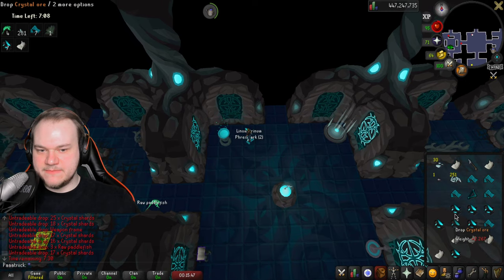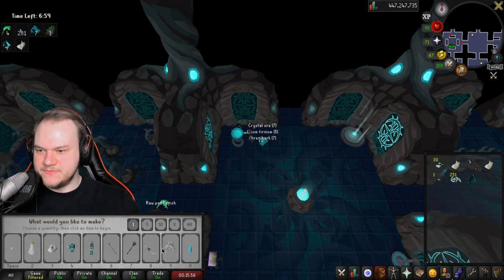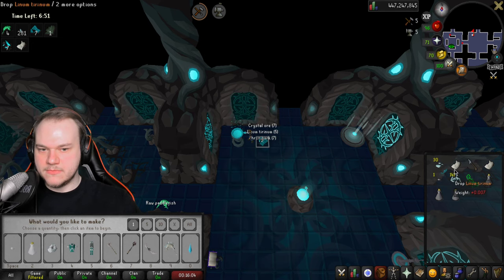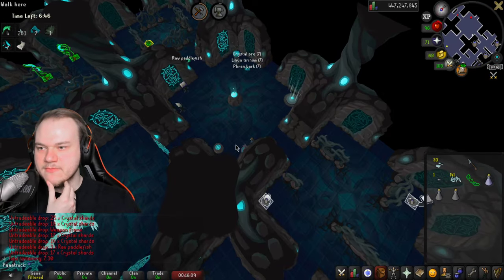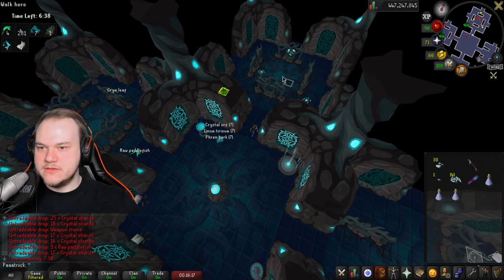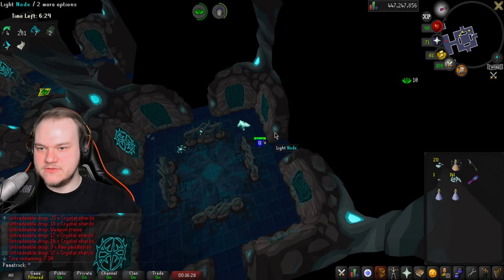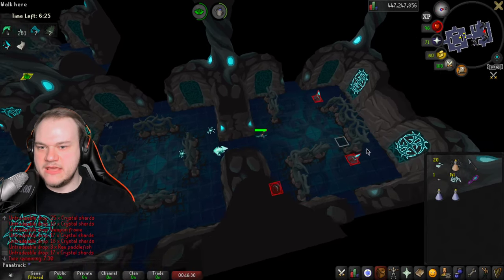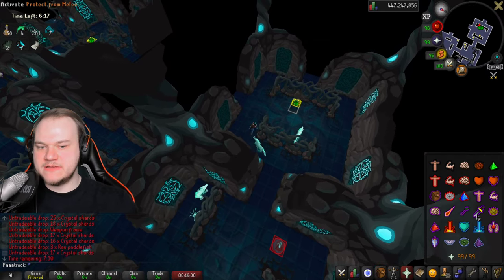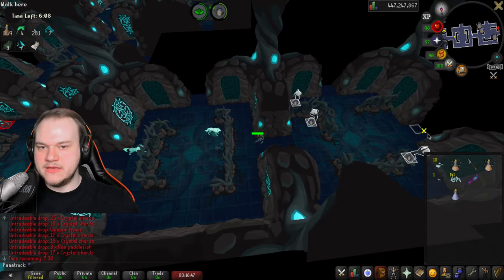Drop everything — all of the resources you've gathered. I made a mistake: don't drop the weapon frame, keep that. We craft the bow and upgrade the bow, then make three vials. Go down here to the water pump and fill all the vials. Now equip the bow and go north. Grab the herbs you see on the way, combine with a water vial, use the crystal dust on it, and you have a potion for Prayer and Stamina. Drink one if your stamina is low.